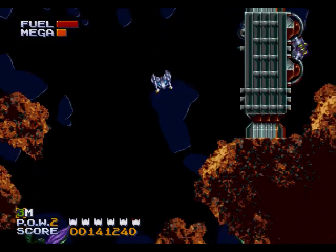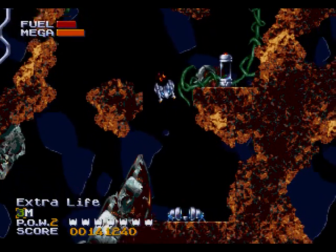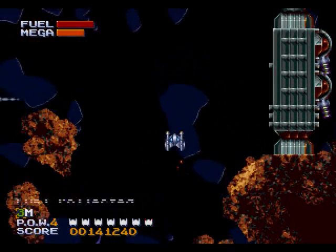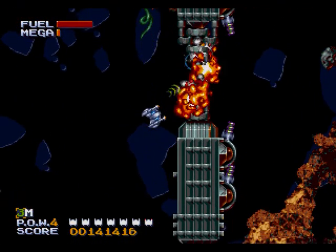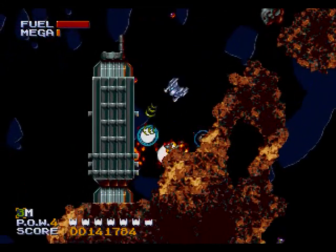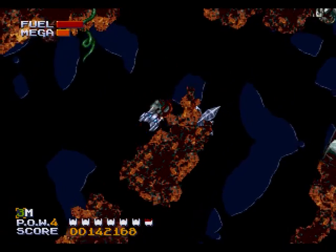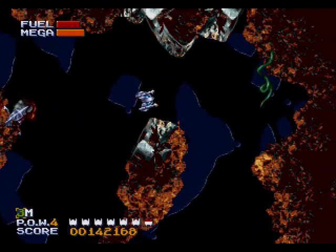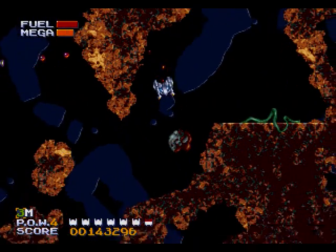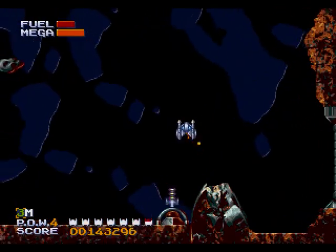Down here we're gonna get an extra life to make up for the one I foolishly lost to the fuel nonsense. Anyway, more fuel, more miners — I have four now. Something tells me there's more than five. We've made our way to the Guardian Robot, who's down at the bottom of this level. Through the narrow passageways, and I'm just gonna kill myself running up against the walls. All these enemies are not helping me keep my shield.